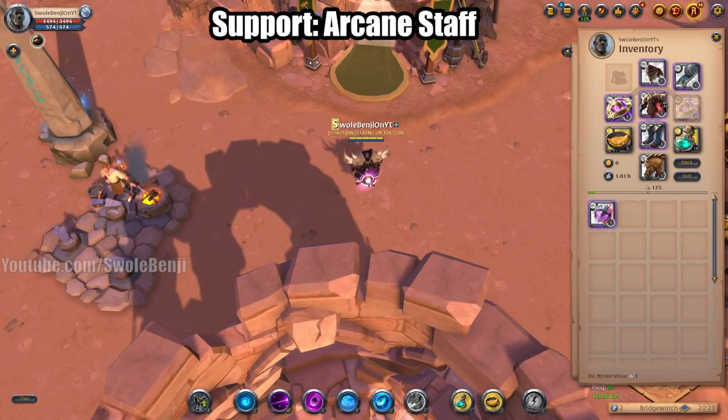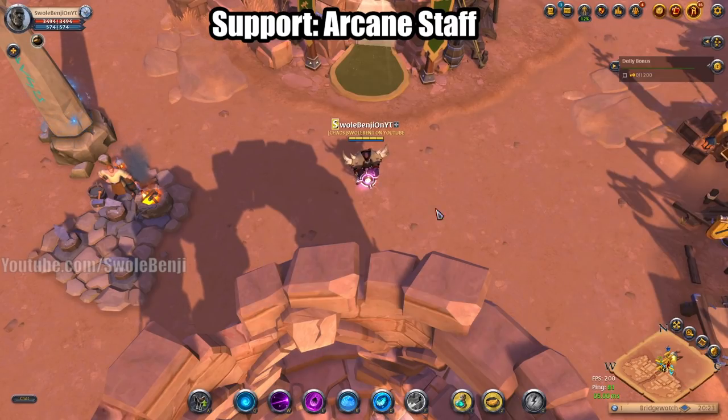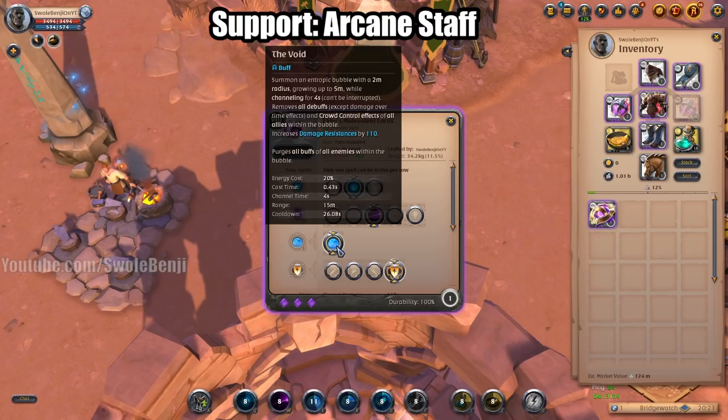Let's talk arcane staff support builds. There are two main staffs you'd want to use, though really any of them are pretty good. The Evensong drops a sphere that reduces healing, reduces damage dealt, and is just all around really good. You won't be using this too much unless there's a pack of enemies in front of you.